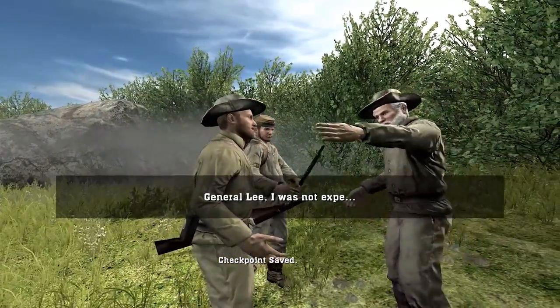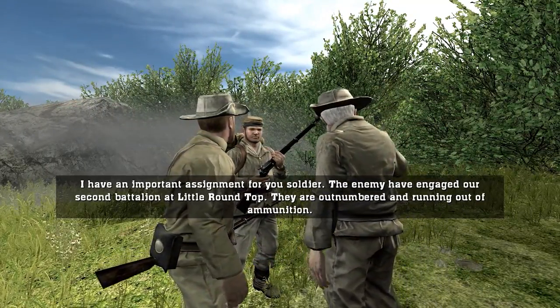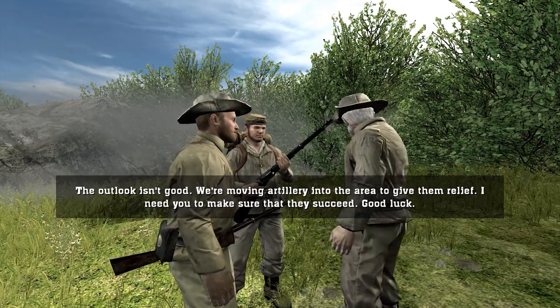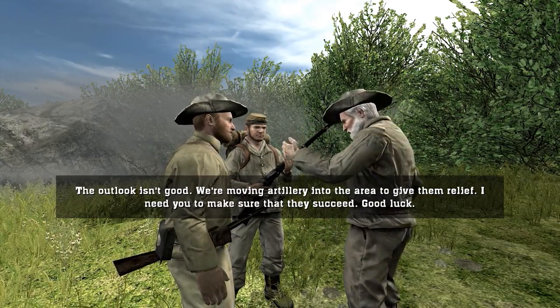General Lee: I have an important assignment for your soldier. The enemy have engaged our second battalion to Little Round Top — they're outnumbered and running out of ammunition. The outlook isn't good. We're moving artillery into the area to give them relief. I need you to make sure that they succeed. Good luck.